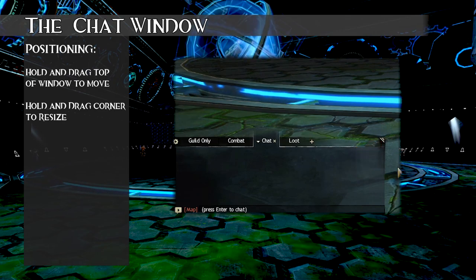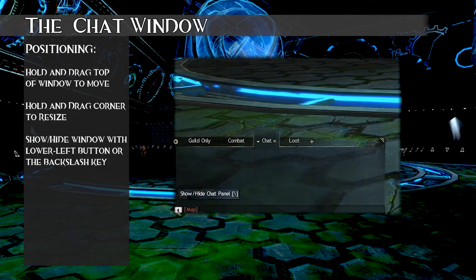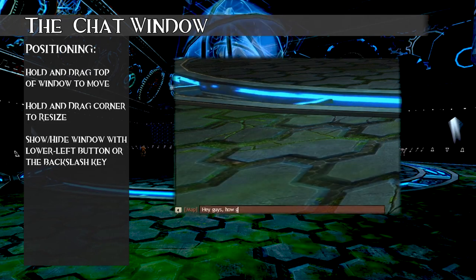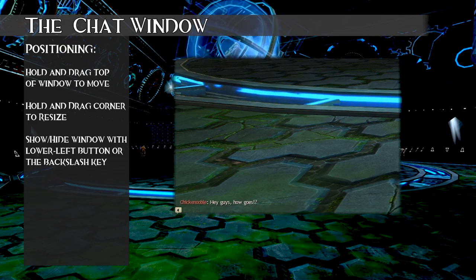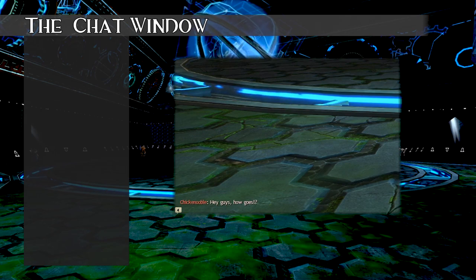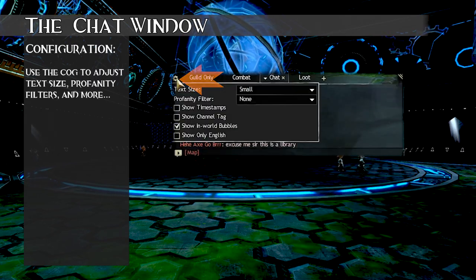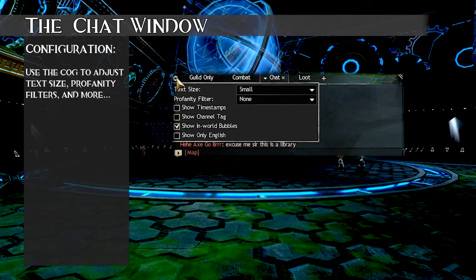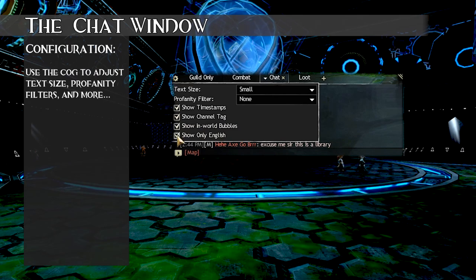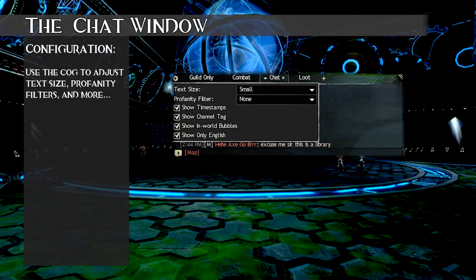The window can also be shown or hidden by clicking the button in the corner, or by pressing the backslash key on your keyboard. Hidden windows will still show chat, but with a transparent background until you engage the window, show it, or start typing. The chat window can also be configured using the cog, which lets you adjust text size and profanity filter settings. You can also change whether you show timestamps, channel tags, in-world bubbles, or limit chat to English only.